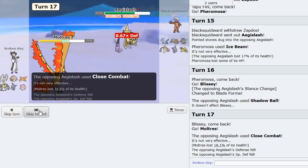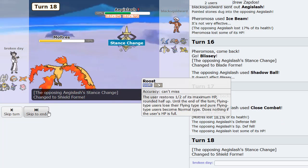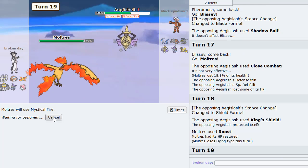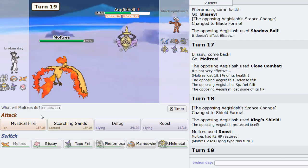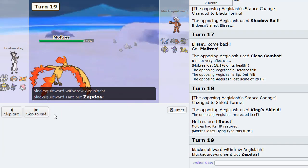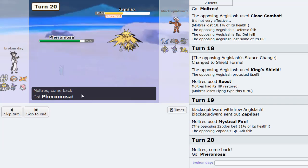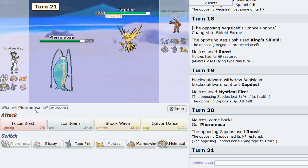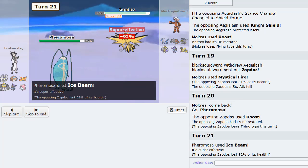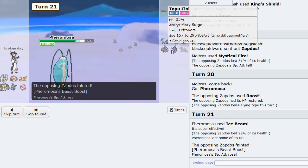We got a crit there too. I love how all the fortune we're getting right now is just beautiful. I'm gonna Scorching Sands here just to get some chip. Defog here — gone. Let's do it again and we burn it this time. I'm gonna go into Mamoswine as he Explodes at 20-something percent. He got Light Screen up but not Reflect — he's got two Pokemon left. One dies to Melmetal, one goes down to Moltres.